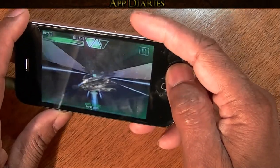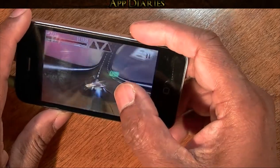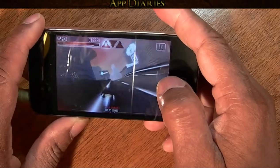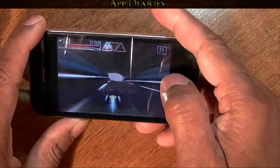They have three forms of steering: button, slide, or tilt. I prefer tilt. Other options include choosing your racer and even choosing the color.